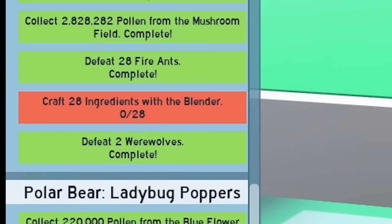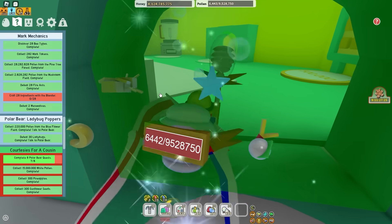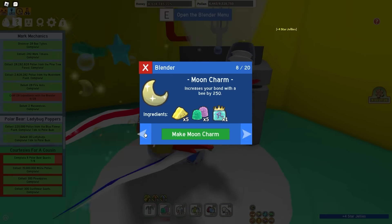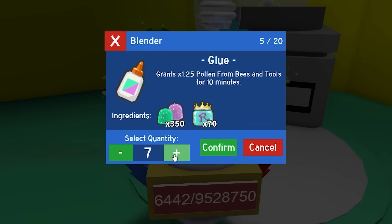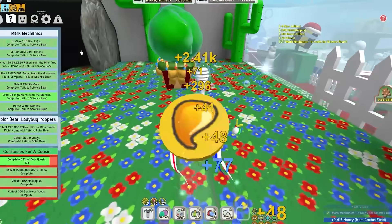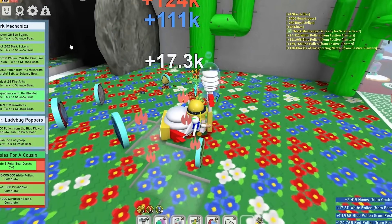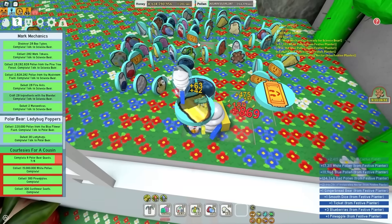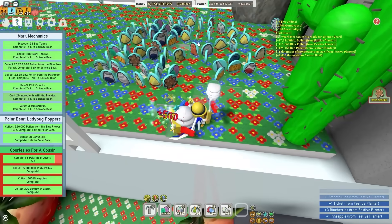Mark Mechanics - craft 28 ingredients with a blender. I'm gonna craft 29, deal with it. My four star jellies are done - nice. Let's make some glue. There we go, 28 exactly. My Festa Planner is done growing - let's check up on it. I see a Silver Egg... two Silver Eggs... three Silver Eggs. Bro, the game is trolling me - I don't want Silver Eggs, give me a Mythic Egg. Literally three Silver Eggs, why?